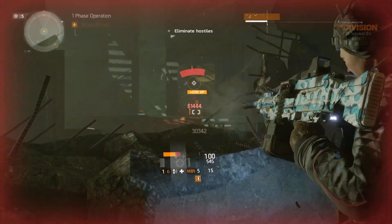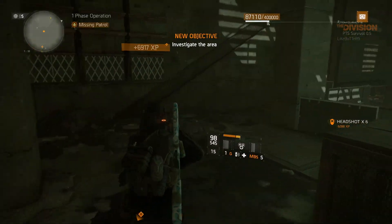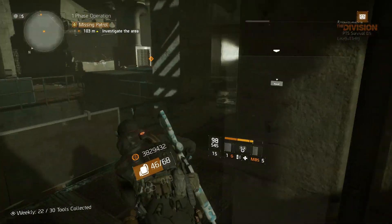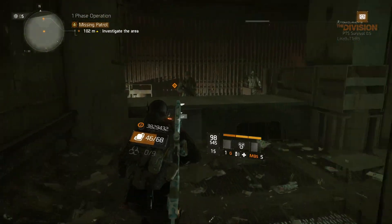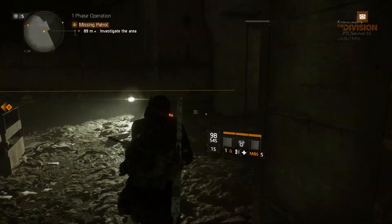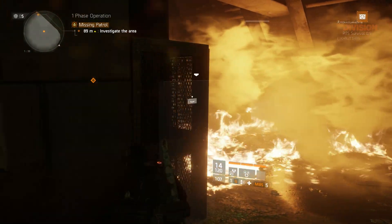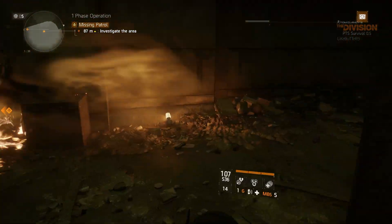I definitely think the MG5 is going to be one of the more popular weapons coming in 1.5, because higher fire rate weapons most likely have the highest DPS in The Division. In this build specifically my DPS is almost around 320,000 — pretty high. You can see I can shred NPCs pretty hard, and remember this isn't even an optimized build.